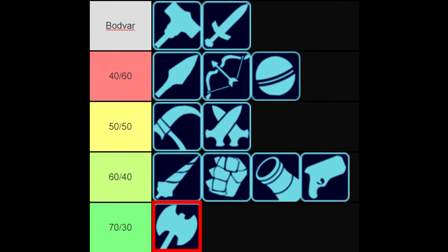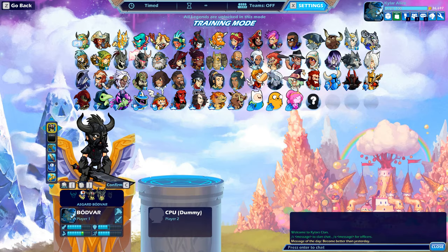Axe is by far the easiest matchup overall for Bodvar due to all the weaknesses the weapon has — major dead zones, predictable neutral and punish game, and very weak disadvantage, not to mention sword and hammer being able to challenge one of axe's strongest attacks, down air, and win offstage. Beating axe is about understanding its timings and knowing where to position. Thank you all for taking the time to watch this guide and learn a thing or two about Bodvar. If you enjoyed or have any questions, please like, subscribe, and leave a comment to let me know what you thought. Until next time, I'm Kyler Alice and I'll see you later.